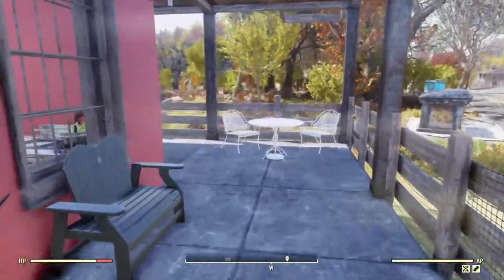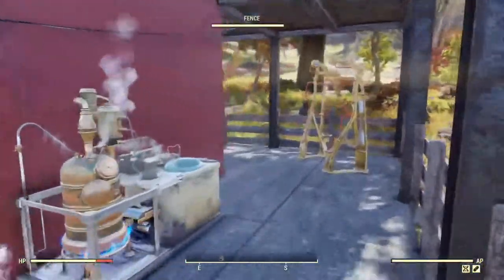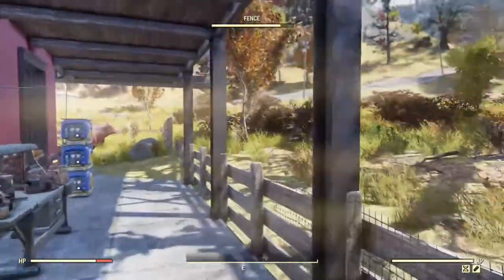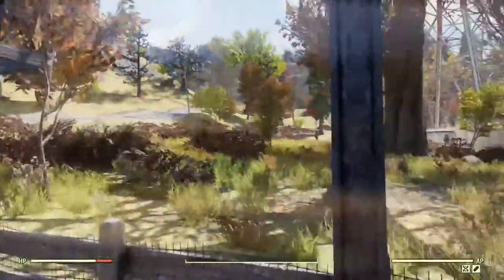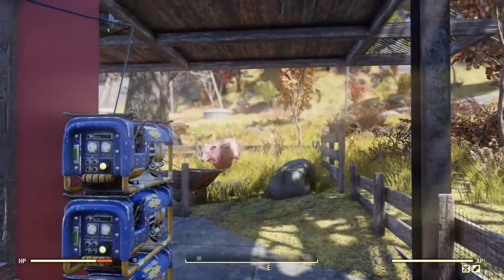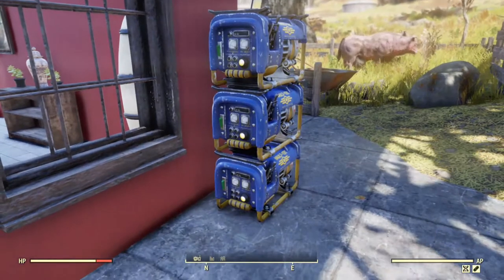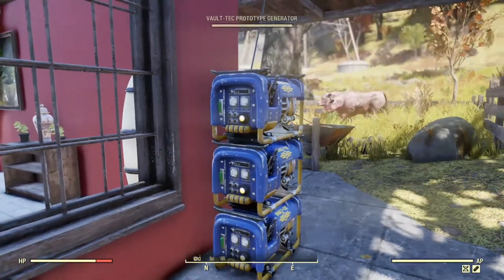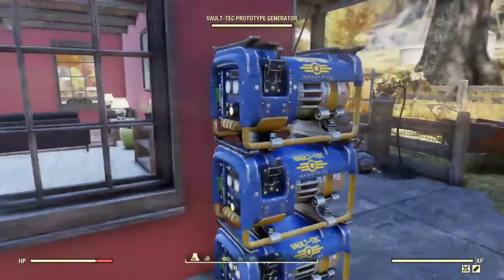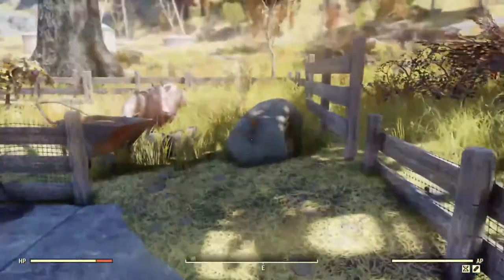The fencing goes all the way around so the camp is secure. I do still get a few enemies, and I have turrets — one at the front and one at the back. The camp is powered by these Volttech generators, which are Atom Store again. They are completely silent, but you can use regular petrol or gas generators.